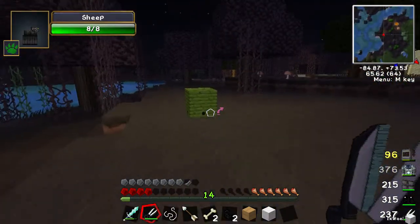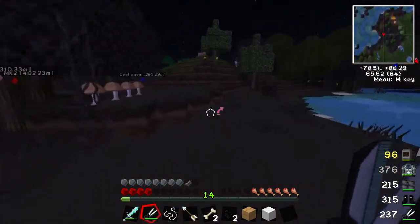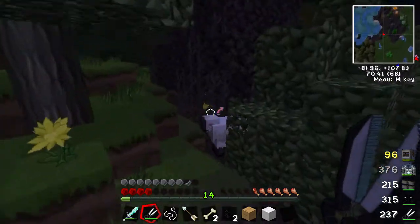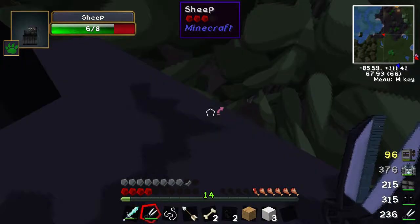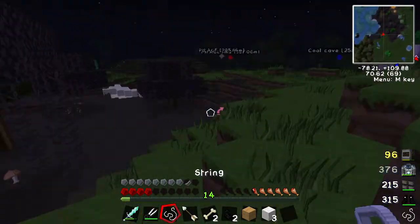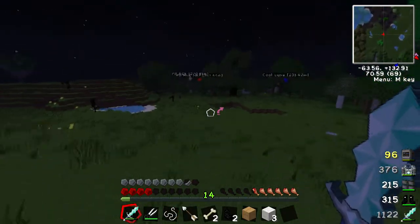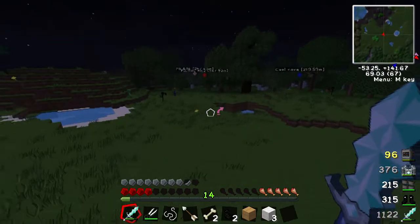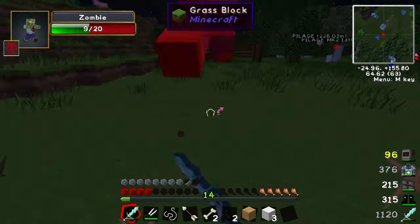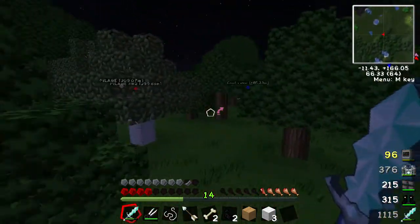Oh no, when you only need two you always get one, and when you need one you're getting two all the time — it's like the game knows what you want and does the opposite. Three — that's all we need. We need a bit of string now, so I'm hoping on the way back we can find a spider. Oh, it's one of those Endermen that always do you over. Party hat — hell yeah, we've got that one already!